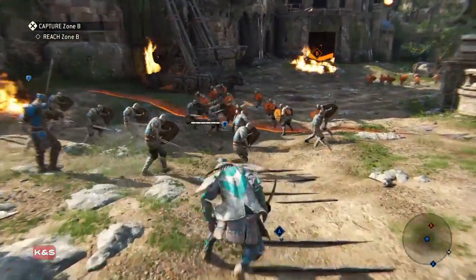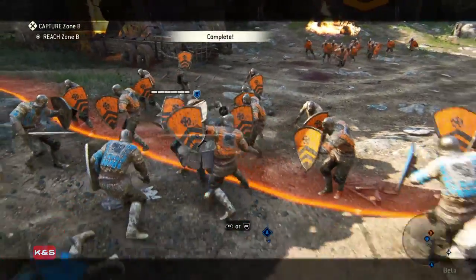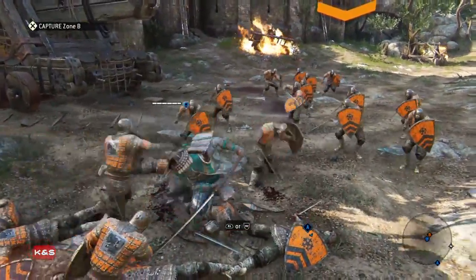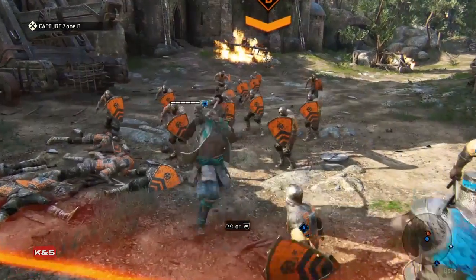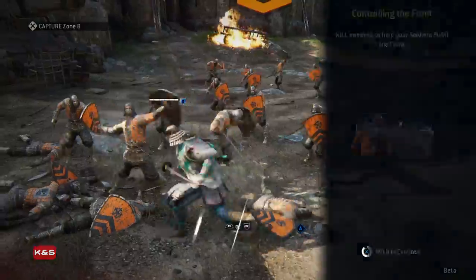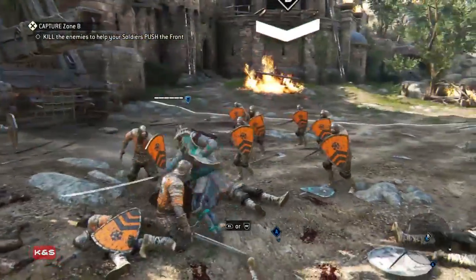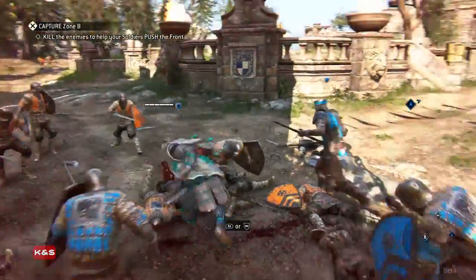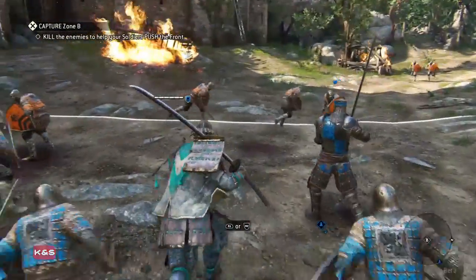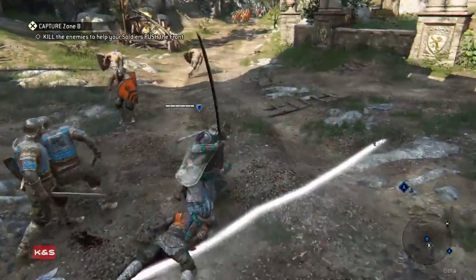Now it wants you to push that line — take control by killing everyone. Those are just small minions. This is kind of like Paragon, sort of. This battle sort of reminds me of Assassin's Creed 1 — it's probably just the armour of the soldiers. When I played the tutorial I just killed them all; I didn't know they actually ran away.